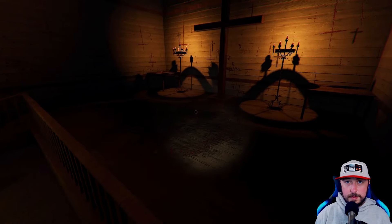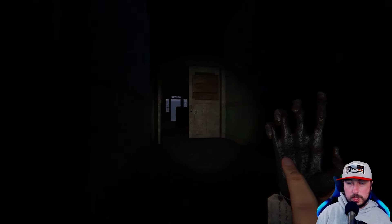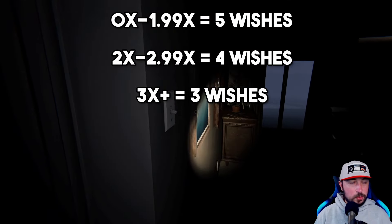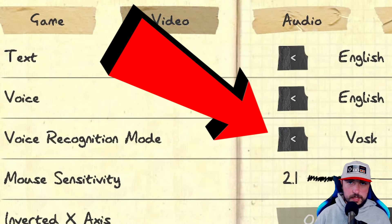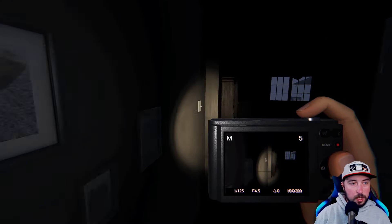Now let's go into the newest cursed object in the game from the last update — the monkey paw. The monkey paw is going to grant you wishes. The number of wishes is based on the difficulty multiplier: zero to 1.99x multiplier will get you five wishes; two to 2.99x will get you four; and three times multiplier or higher will get you three wishes. You can find the wishes scattered about in Sunny Meadows, use the text-to-speech option in the game, and just click on whatever wish you want. The wishes will give you what you ask for, but there's going to be a massive consequence — which is really one of the biggest drawbacks of the monkey's paw because some of the consequences are not worth it.